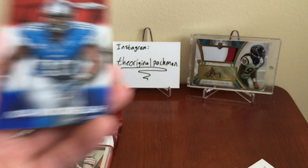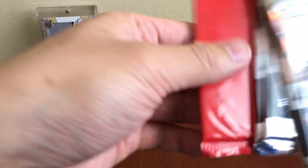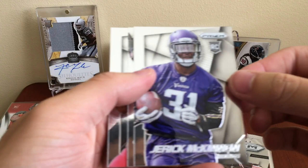Last rack pack for this break — let's see what we got. Although I'd consider this a nice win even though Austin Seferian-Jenkins didn't really pan out, it's still nice to have an auto of him. I was originally looking for the autos in those packs thinking that's where they'd be. Jerick McKinnon, Jordan Reed, Alex Smith, and Arian Foster.